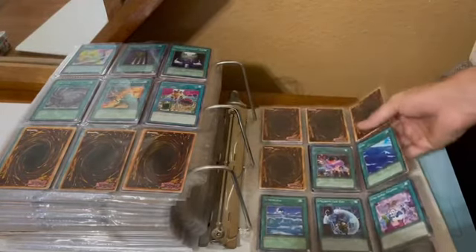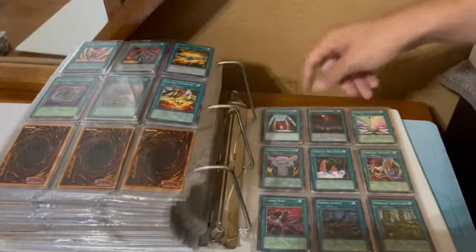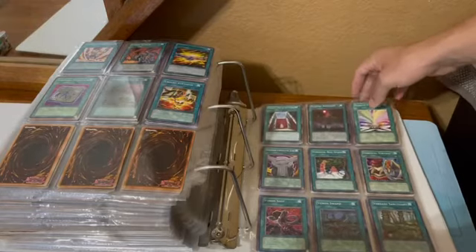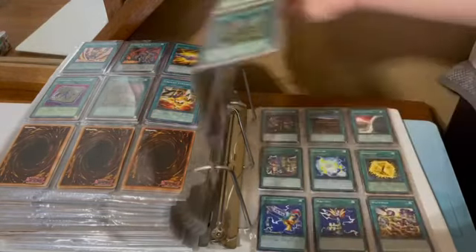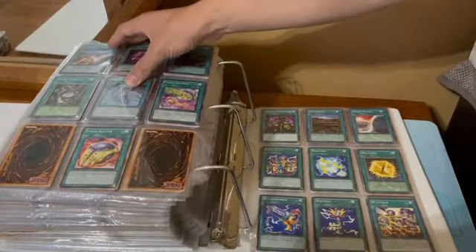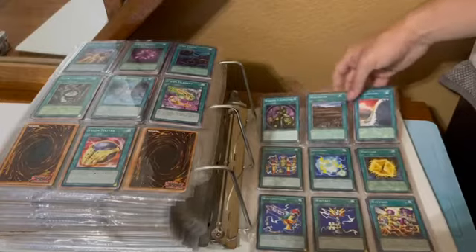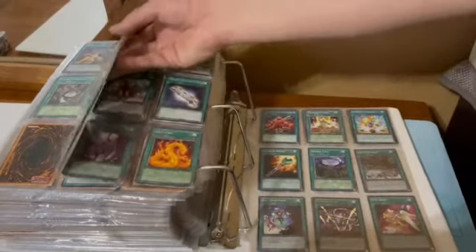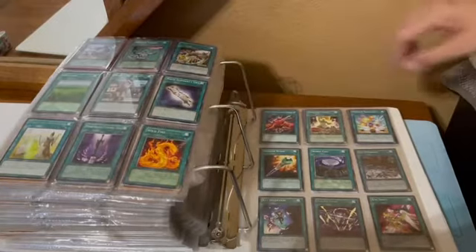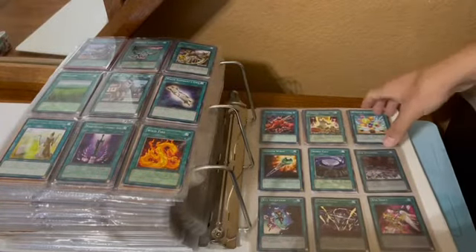Ultra Evolution Pill, Unexpected Dai — so we're at the U's. Upstart Goblin, first edition from Magic Ruler — it says MRL on it. I'm gonna call it Magic Ruler. Warrior Elimination, just a common from the Speed Duel sets. Wicked Breaking Flamberge Baou — that's a first edition, Dark Crisis.